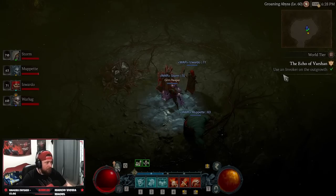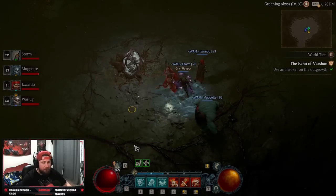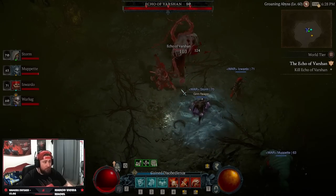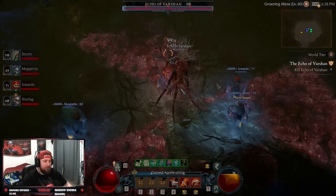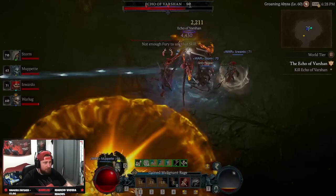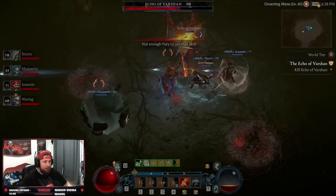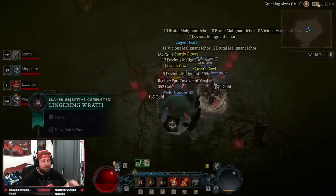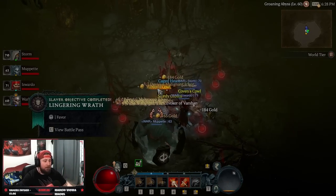We're going to interact and use an invoker on the outgrowth to summon the Echo of Varshan. This can be done in world tier one or two — either one is perfectly fine. After we defeat him, we're going to come back and do this two more times all the way through each act.